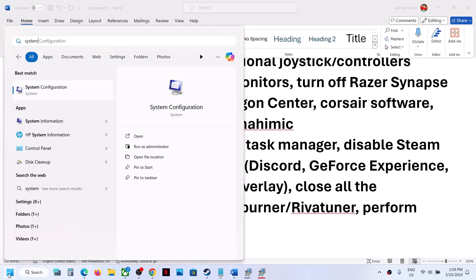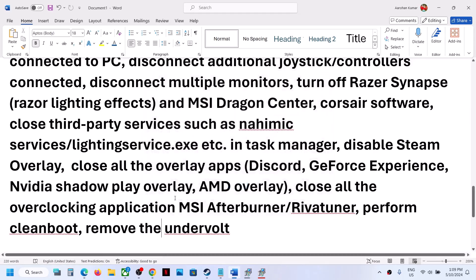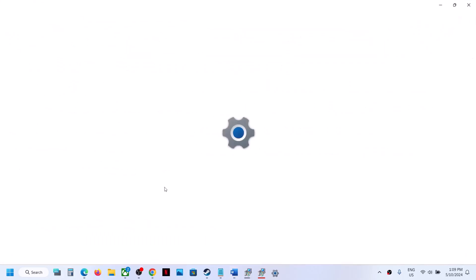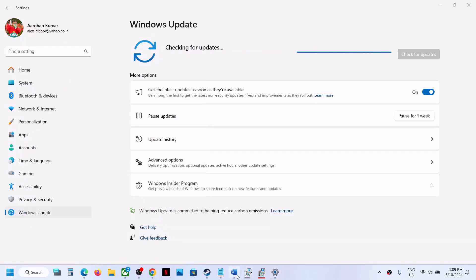Perform a clean boot: type 'System Configuration' in the Windows search box, go to the Services tab, check 'Hide all Microsoft services', then click Disable All. Click Apply, then OK, and restart your computer. Also, if you have undervolted your CPU or GPU, remove the undervolt and launch the game. Update Windows to the latest version: go to Windows Settings → Windows Update, click Check for Updates, install all updates, restart, then try launching the game.